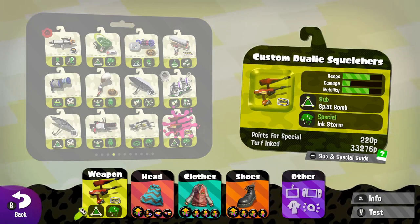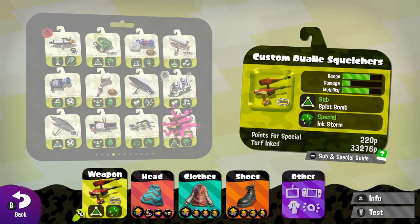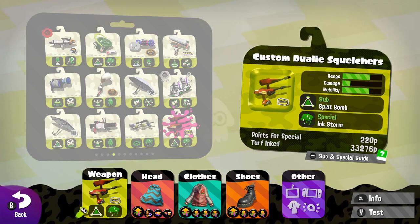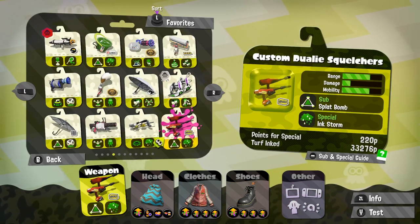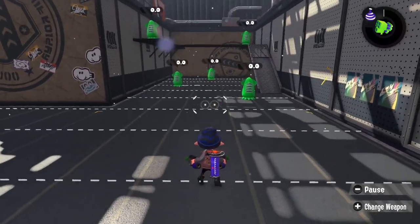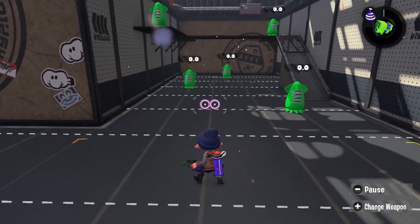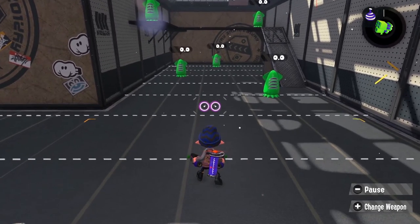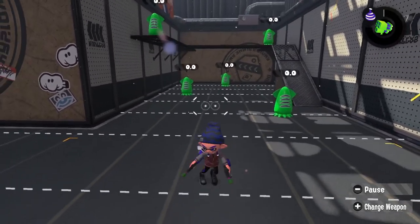What's up everybody, this is Jem and I'm here to give you a little tutorial about something you may not know is possible with the Dually Squelchers, specifically to get to this tech. First, we're going to talk about dualies in general. I'm going to go into the practice room with the CDS, but I'll swap to some other dualies to show basic things about how these weapons work. The Custom Dually Squelchers — CDS — are the most common ones to use because they've had a better sub weapon.